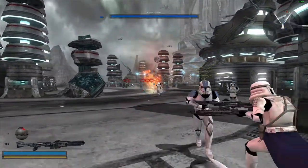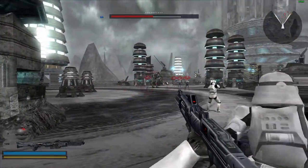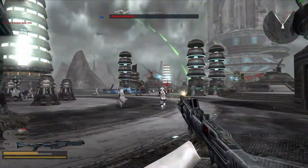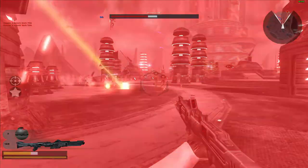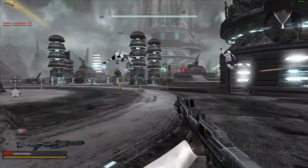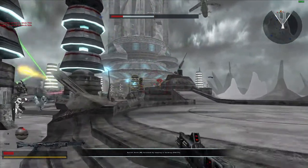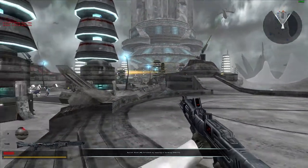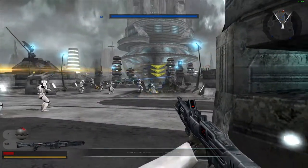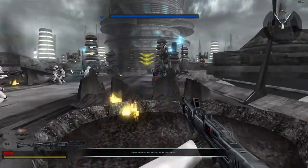The enemy's forward command post is on the other side of this bridge. We'll have to capture it before moving on. Let's take a look at that vehicle. Take out that turret! Good throw!